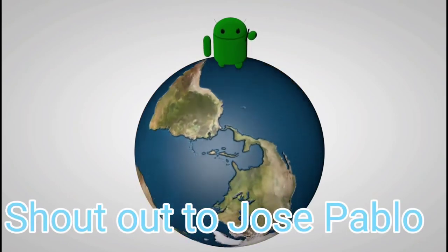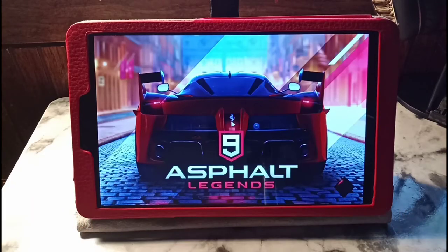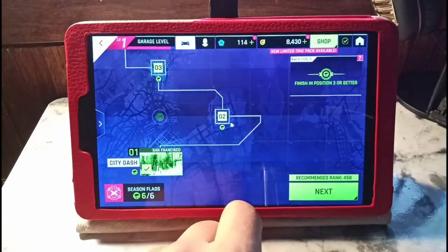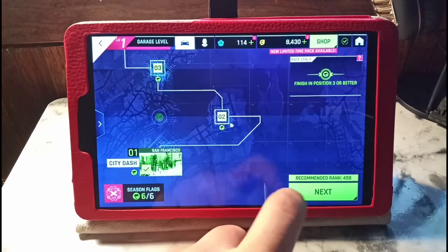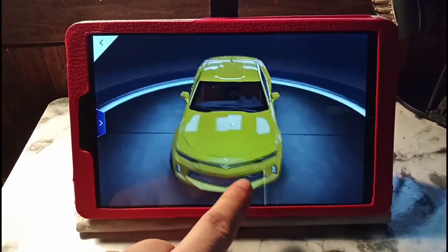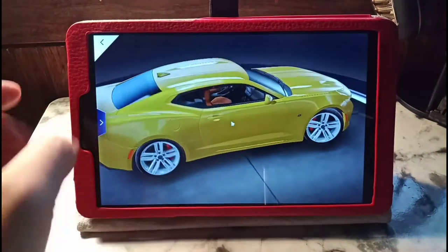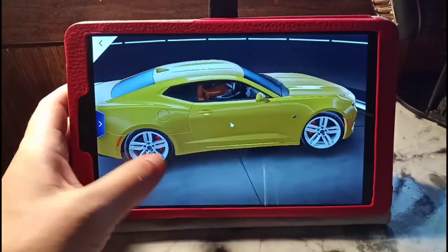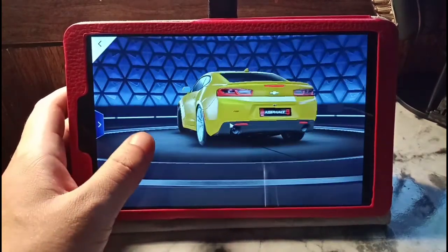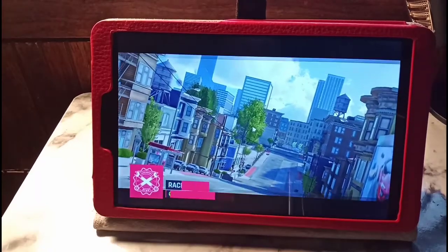Hey, what's going on guys? Right now we're going to check out Asphalt 9 on the Chuwi i9 Pro. As you can see right here, I do have a really nice customized vehicle and you can see it's in that banana yellow which actually looks really sleek and really nice.